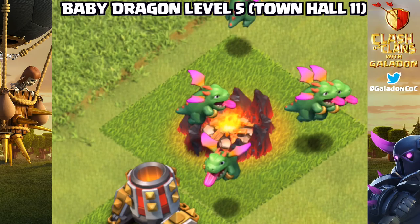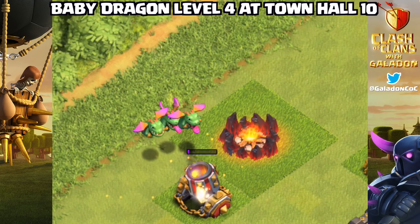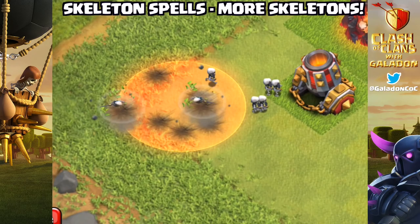Check out those pretty level 5 baby dragons. Perhaps that is the answer to that level 10 mortar. Also, level 4 baby dragons are now available at Town Hall 10. But Galadon, is that enough? Two upgraded defenses — will the dragons do the trick?